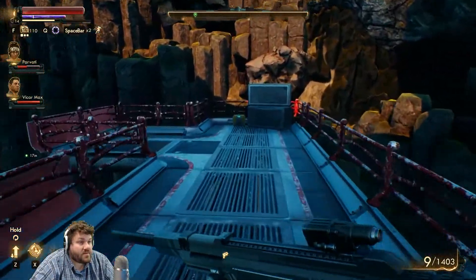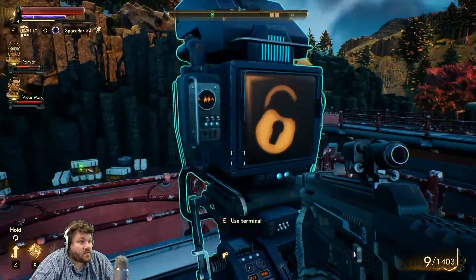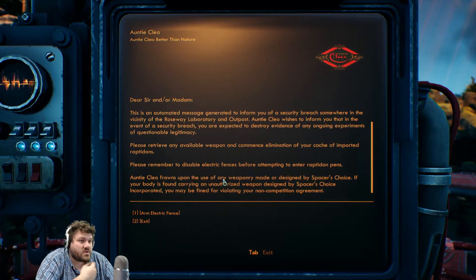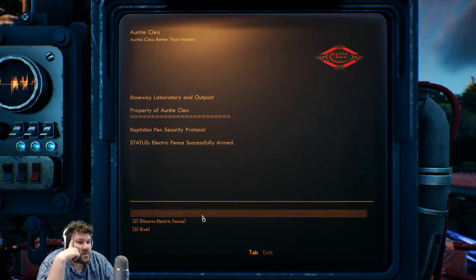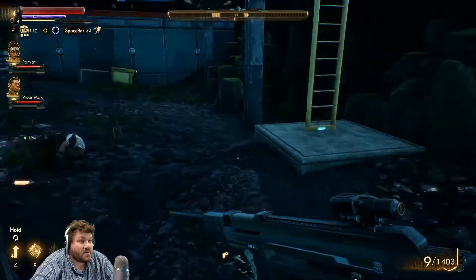Maybe I have overpowered weapons — I don't feel particularly like I am, but maybe I've modified them and all the other fancy stuff. There's a terminal up here — automated security warning. This is an automated message to inform you of a security breach in the vicinity of the Rosewood laboratory. Anti-Cleo wishes to inform you that in the event of a security breach you are expected to destroy evidence of the ongoing experiments, revive any available weapon, and commence elimination of your personnel. Please remember to disable electric fences before attempting to enter. And clear any weapon made or designed by Spacer's Choice — if your body is found carrying a weapon by Spacer's Choice Incorporated you may be fined. So they're basically saying destroy all evidence, then grab a gun and go kill yourself — that's what it seems like they're peddling, which is really messed up.